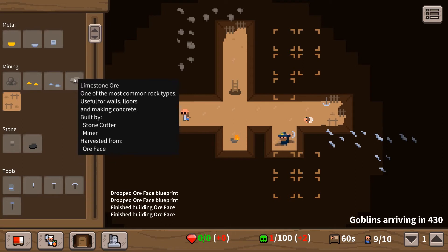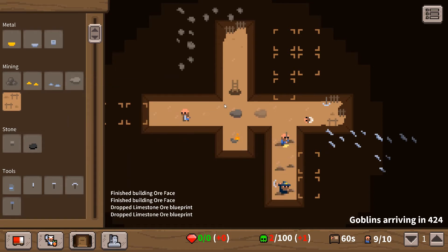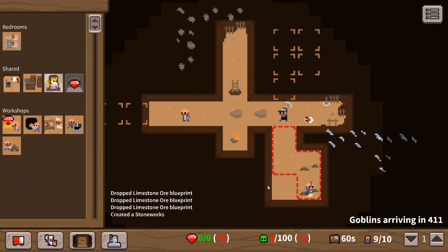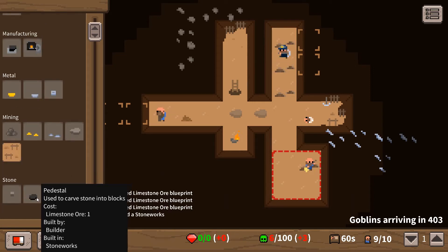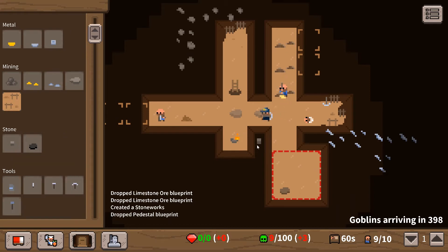We need some limestone ore. Let's make sure we drag some of that out - do three lots of that. The first room we're going to do is the stone room, which is the stoneworks. Drag that in there. Now we need to drag the pedestal in there - that means we can now make stone blocks. Let's get a few of them queued up.